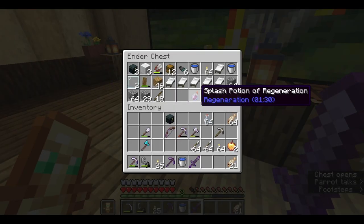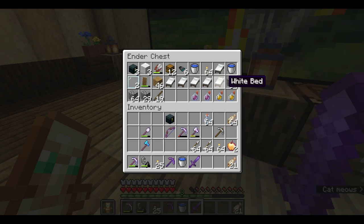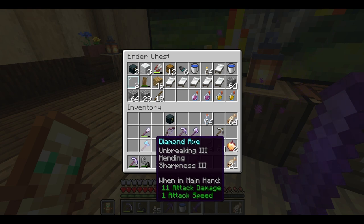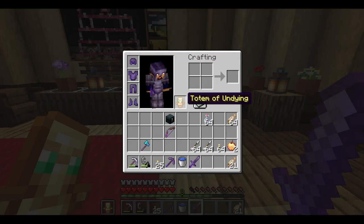I have my regeneration potions and some strength potions. I thought about using beds to explode the Ender Dragon when it's on top of the portal frame, so I might try that, but I don't really think I'll be very successful at it. So I'm just going to try to whale at it with my diamond axe. I also want to capture some dragon's breath, so I got a bunch of glass bottles and a water bucket just in case it launches me in the air. And just in case the worst happens, I have a totem of undying.